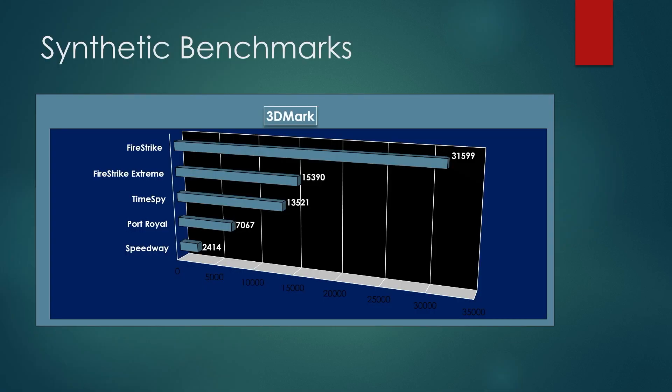We went with the full 3DMark suite. Firestrike — DirectX 11 at 1080p max settings — we had a score of 31,599. Firestrike Extreme at 1440p scored 15,390. TimeSpy — DirectX 12 max settings — came in at 13,521. Port Royal, 3DMark's ray tracing benchmark, scored 7,067, and I was genuinely impressed with Intel's first go at ray tracing performance. Speedway — DirectX 12 Ultimate including ray tracing — scored 2,414.